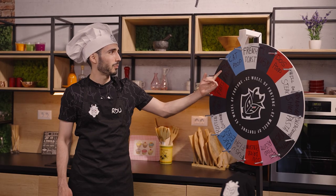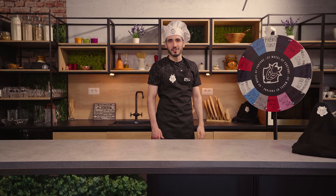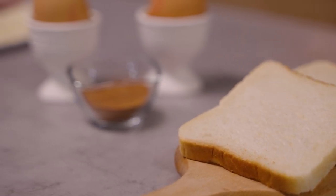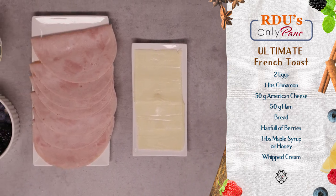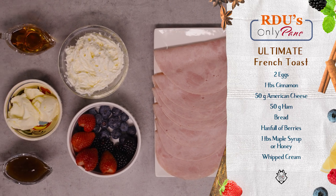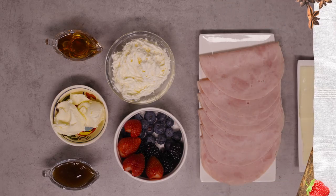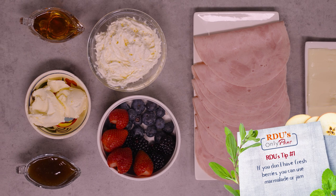Oh my god, guess what — it's French toast! It could have been cat poop, it could have been ketchup wagyu, but seems like we have to go to France for this one. For the ingredients I'm gonna use bread, two eggs, and a dash of cinnamon. For the savory version I'll go with American cheese and ham. For the sweet version, cream, a little bit of berries, and some sauces if you fancy. Butter just for the pan. Let's get started!